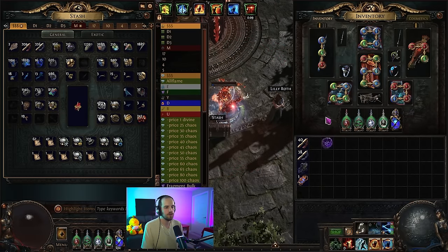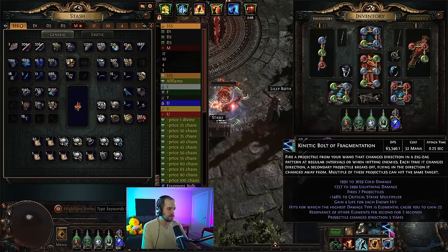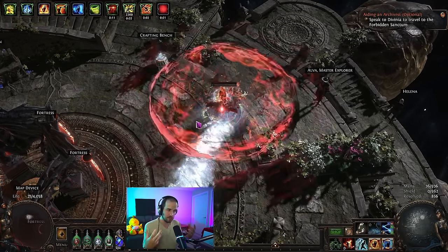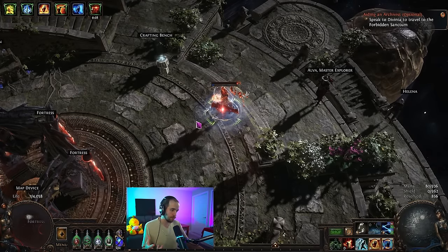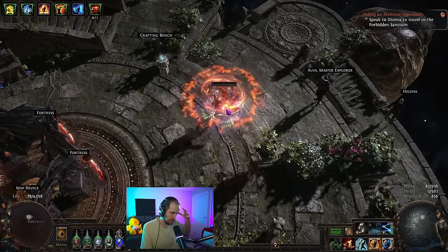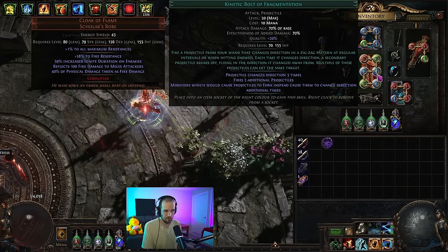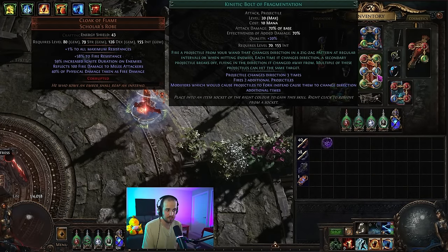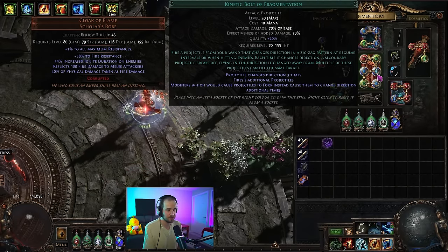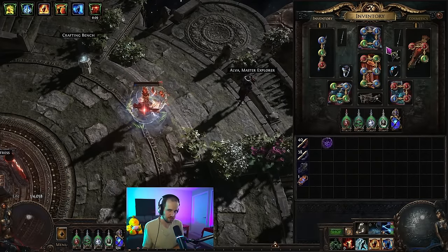If you're familiar with my wand builds from last league, this is Kinetic Bolt of Fragmentation. The whole idea is we use Kinetic Bolt of Fragmentation, it shoots out a bunch of projectiles that can shotgun - meaning every projectile can hit - and we use returning projectiles to overlap them as you saw on the boss when you're standing on top of it. This allows us to get an absurd amount of damage. Kinetic Blast is great for tier 16 map farming but for tier 17s you really need the single target. Kinetic Bolt of Fragmentation feels required; you can sort of get away with Kinetic Blast but you'll struggle on those bosses.